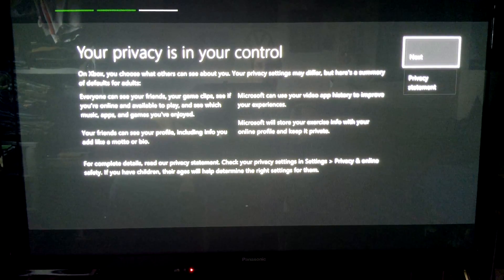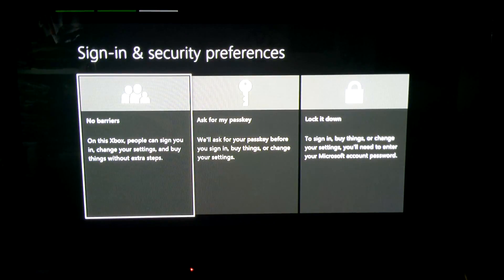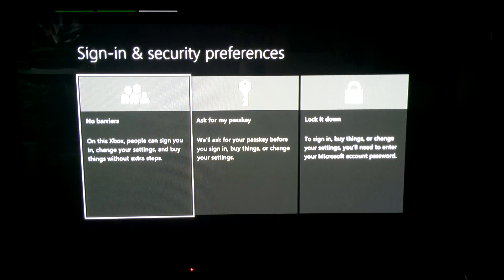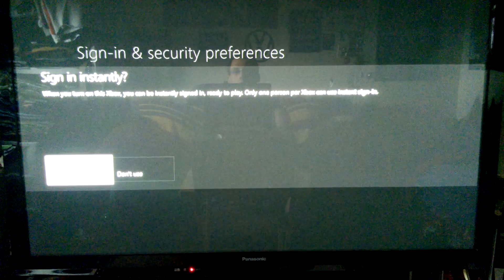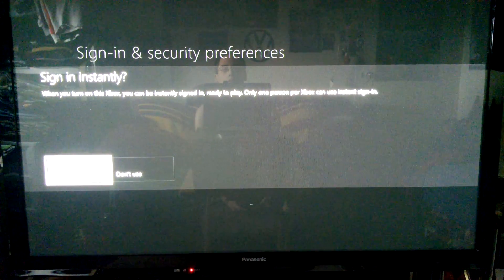Of course you don't have to connect in this model, but I always like to read it. Now, if it's like 20 pages like the privacy statement I'm not going to read that, but sometimes they give you the gist on here. I'll just go to the next. Since I'll be the only one using this, I think I'll be fine with that. Sign in instantly — yes, of course. I don't know why you wouldn't want that.